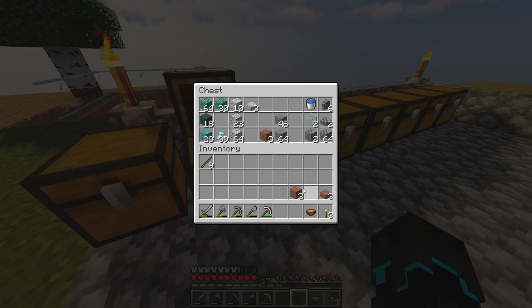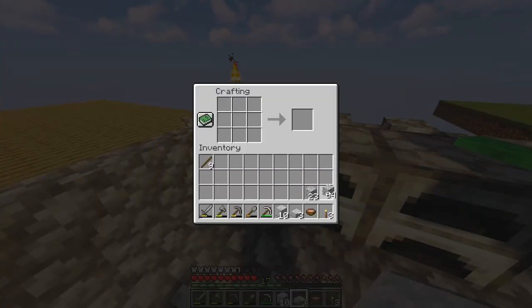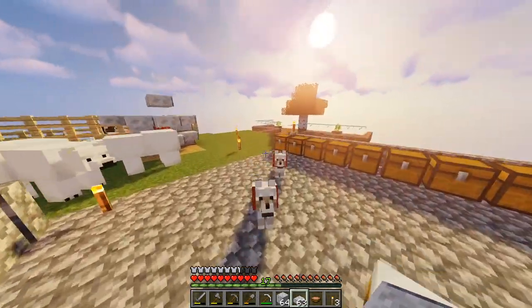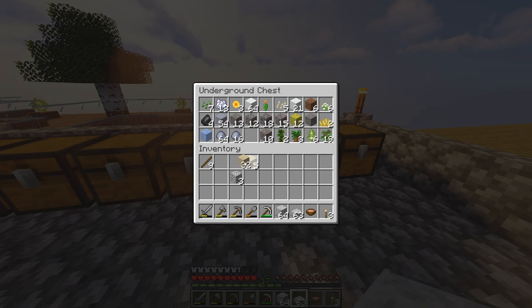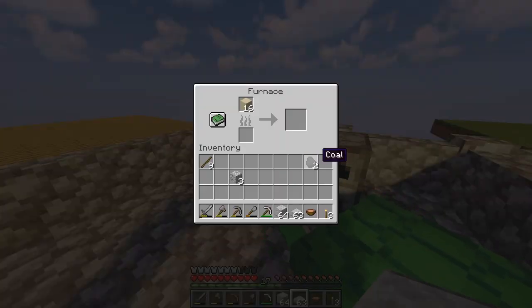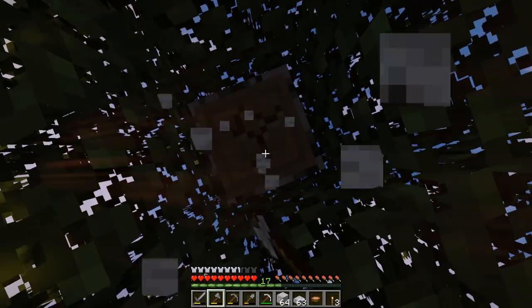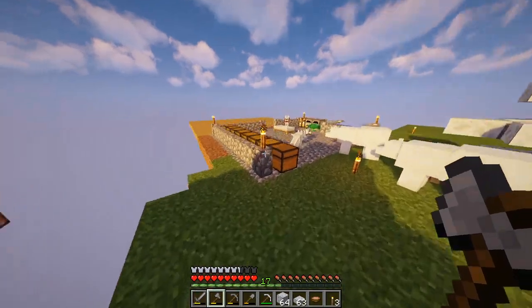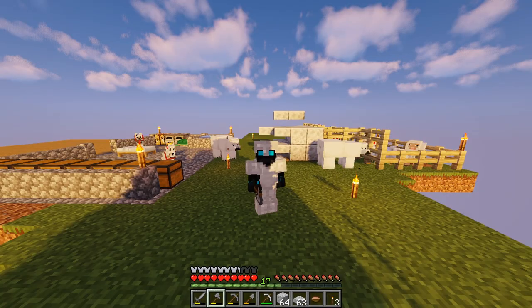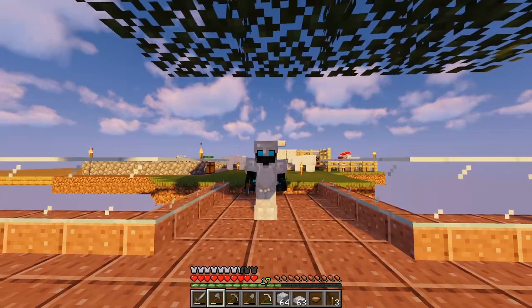We will put the granite away because we don't have enough to continue, and then we're going to take all of the diorite and start building because that's probably the block that's going to look the best here. I'm going to start off with the slabs and cook up some sand in the meantime. I'm thinking this is going to take quite a while to place all of these down, so I've decided it shall be a time lapse. Time lapse starting in three, two, one.